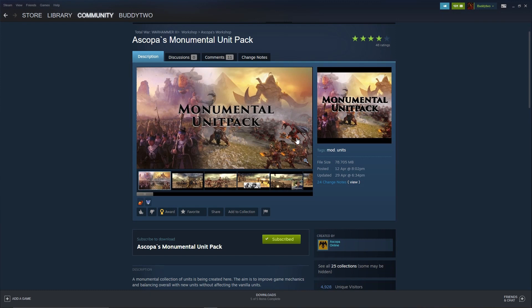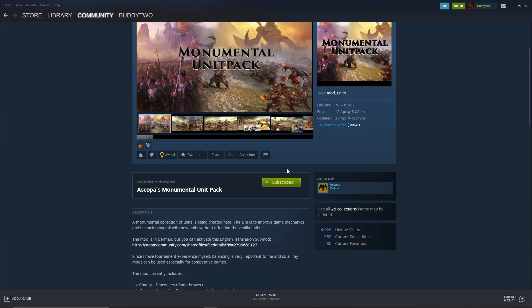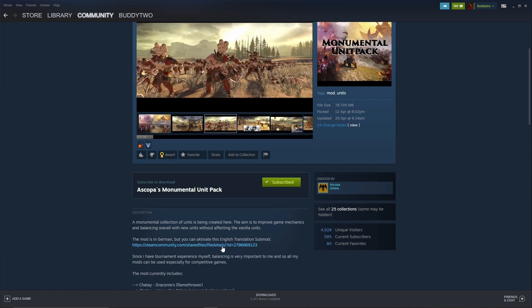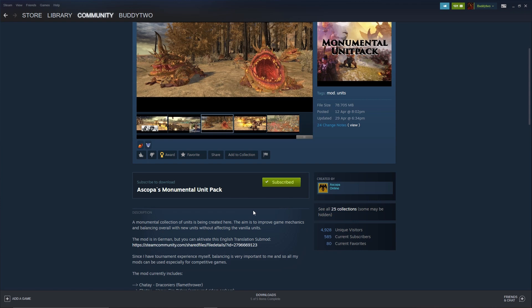Hey guys, this is Mod Addict with you again today. I'm going to cover the mod called Monumental Unit Pack by Ascopa. That's another unit pack — this mod adds a few units to multiple factions: three units to Grand Cathay, one to Khorne, one to Nurgle, one to Slaanesh, and one to Kislev — seven units total. This mod is in German, so in order to translate those units you have to download the sub-mod which adds English translation. The link is going to be here, and let's see how these units look.